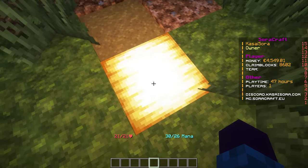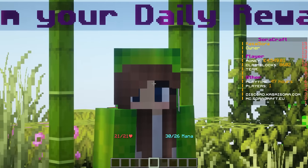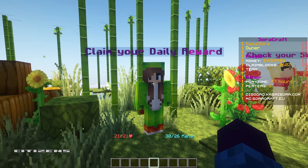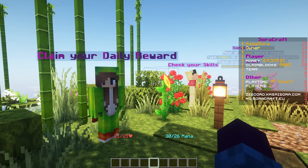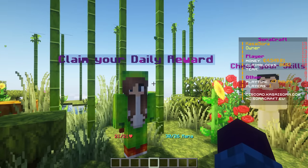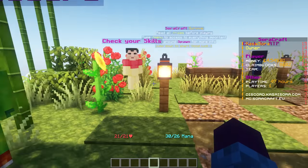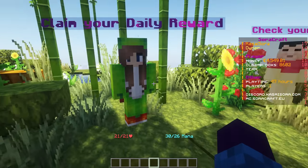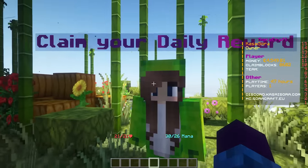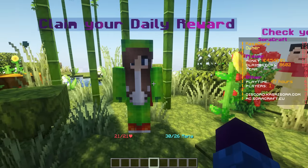At the spawn point, you'll notice holograms and NPCs. These NPCs are made with Citizens — the most powerful NPC plugin out there. Even Hypixel, the most popular Minecraft server, uses Citizens themselves. You can create NPCs of any entity: a chicken, a zombie, even an ender dragon. You can make NPCs look at you as you move, and you can also make it so that right-clicking on an NPC executes a command — for example, opening the daily rewards menu.